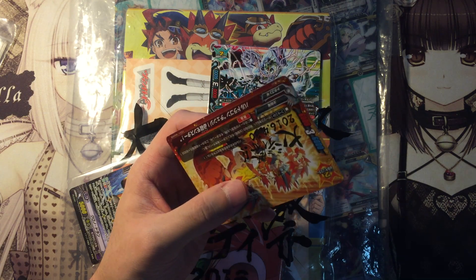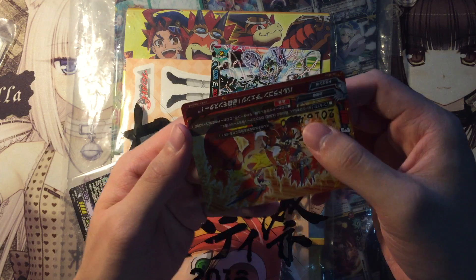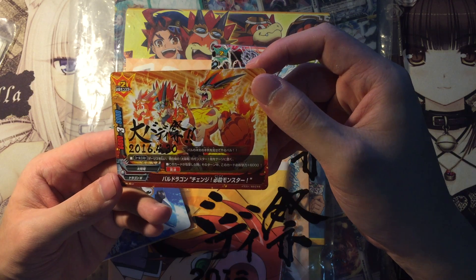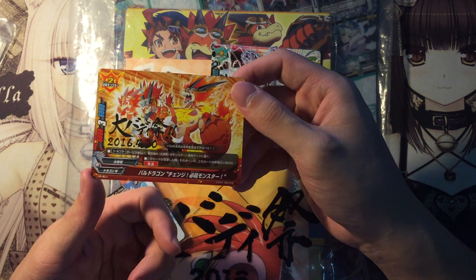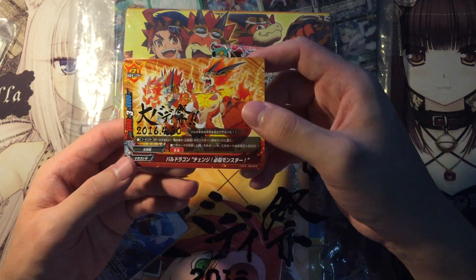This one is Dragon Nikita. Another one of these — I believe when this unit attacks, it gives 6k power and penetrate. So it's just a ball dragon, pretty cool, with the hot stamp.